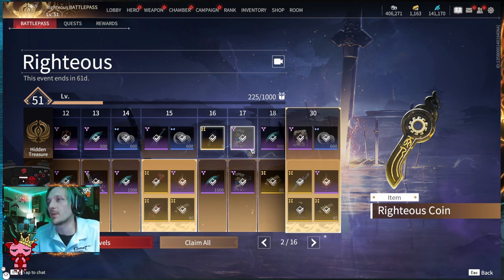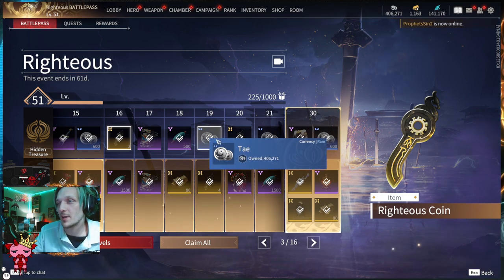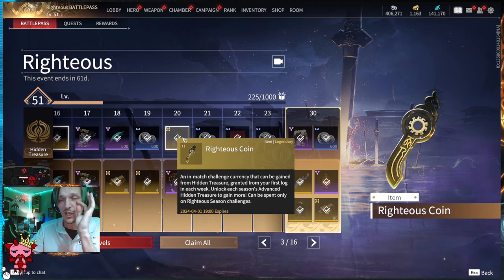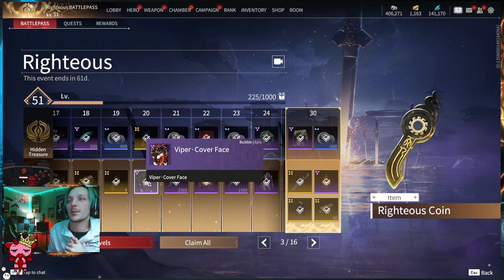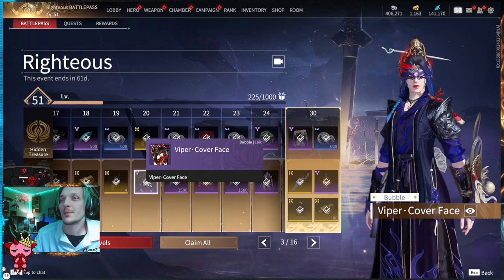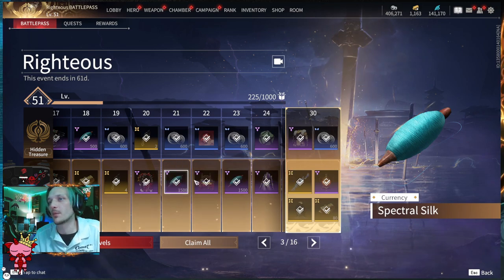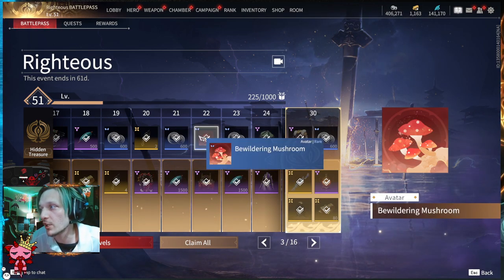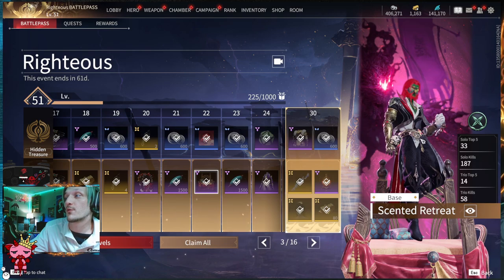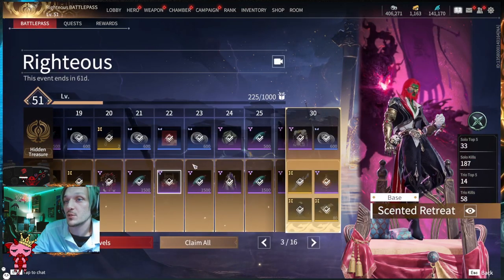Tier eighteen: 500 Spectral Silk and 80 gold on the Advanced. Tier nineteen: 600 Spectral Silk and four Righteous Coins. Tier twenty: more Righteous Coins on the Hidden Treasure, and below, the Viper Cover Face bubble — a fan-covering-face gesture for Viper. Tier twenty-one: 600 Tay and 1500 Spectral Silk on the Advanced. Tier twenty-two: the Bewildering Mushroom avatar, and on the Advanced the Scented Retreat — a Hottie exclusive base.